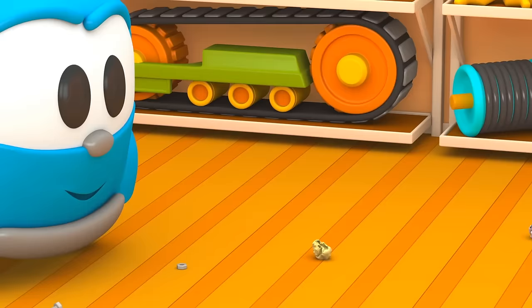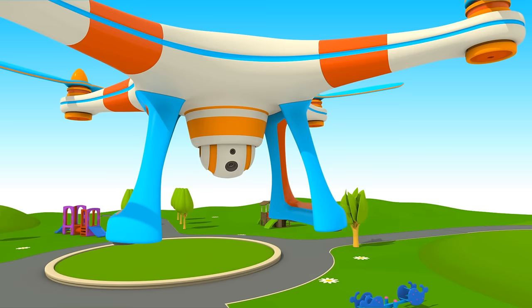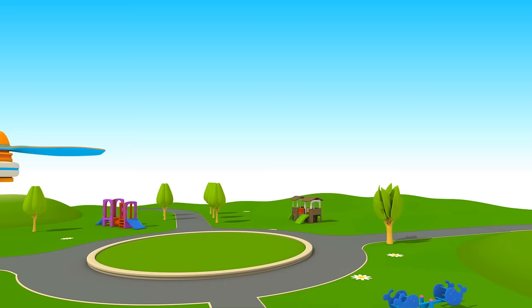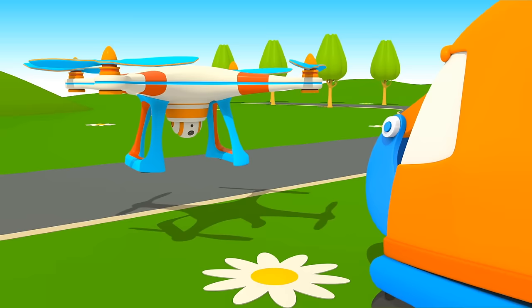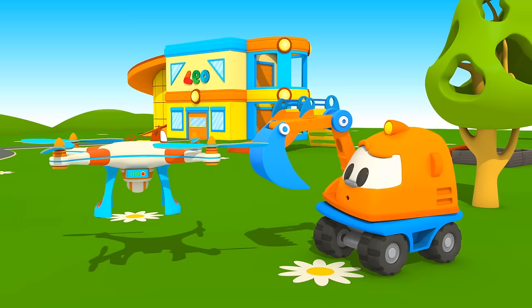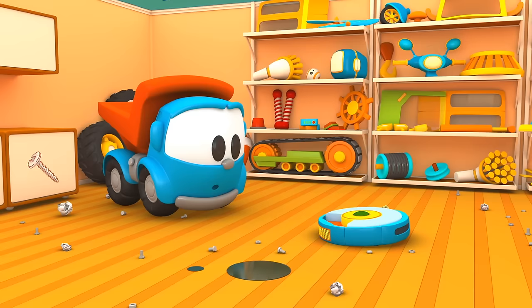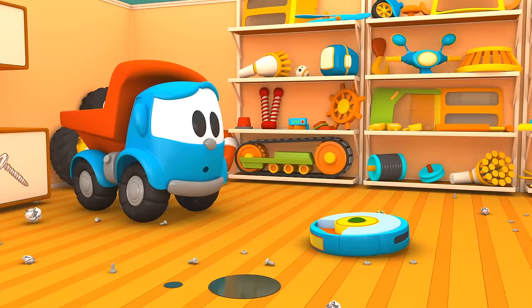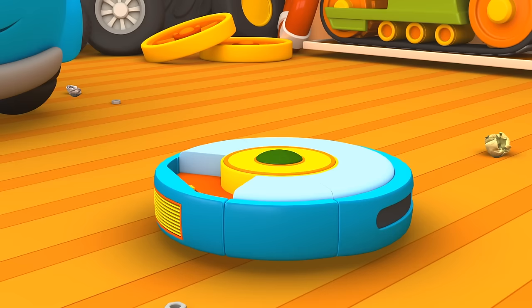And where is the battery? Vacuum cleaner can't work without a battery. It seems like Quadcopter knows where to find it. Scoop, Leo is building a vacuum cleaner. Let's take the yellow piece you found to him. Scoop, give Leo the battery. Is everything ready? Leo, turn it on.